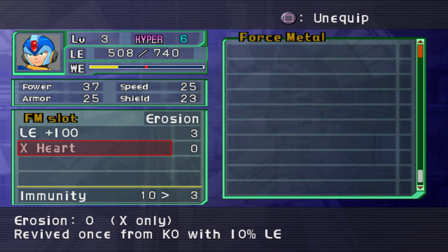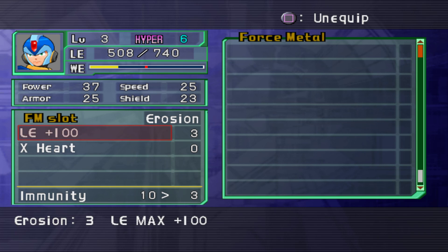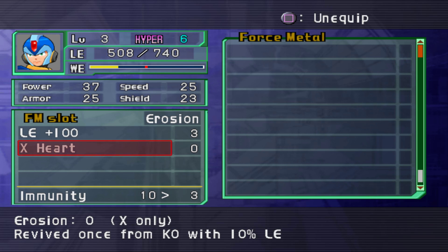Greetings and salutations ladies and gentlemen, I am Zephyr from Robin and Zephyr, and I am back with some more Mega Man X Command Mission. We left off at this screen right here. I was explaining how force metals work — basically they're accessories that you equip and they do different things.